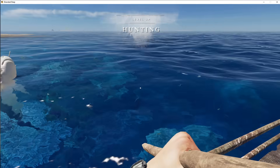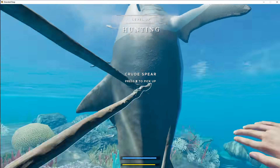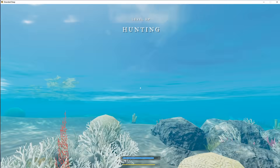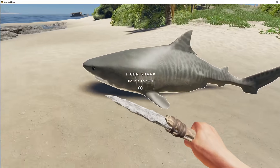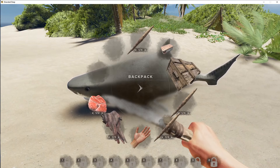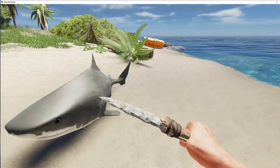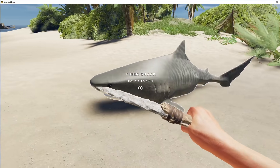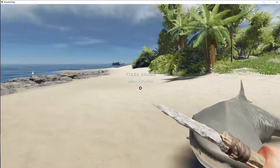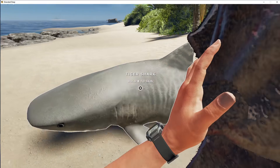There we go, so we have gotten him. Now it's as simple as jumping in the water and dragging him to shore. That is how you get tiger sharks. Once the shark's up on shore, we can skin it and recover all the spears. I don't like to skin the whole shark because then it disappears, so I just keep its body as a trophy. I only take two large fish meat and three rawhide.